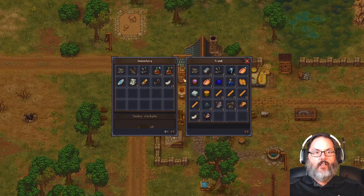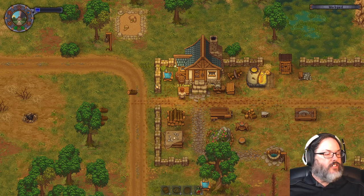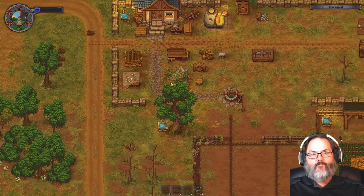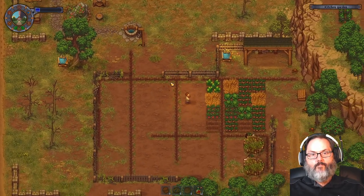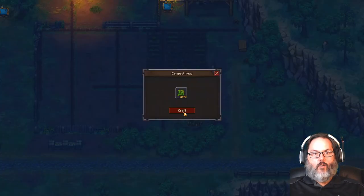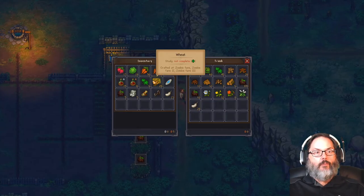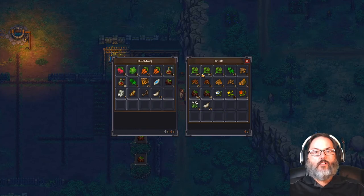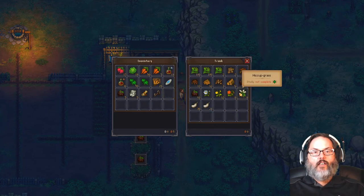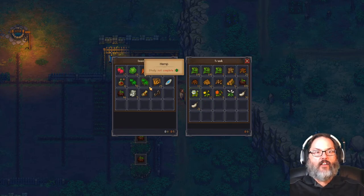Scarab day — Snake comes out on Scarab day, so he's there all day. We're going to go ahead and clear all this out. Let's see what else we can put in here. More waste. We'll take the hemp, leave the maggots, and take 61 of these, leaving a whole stack.